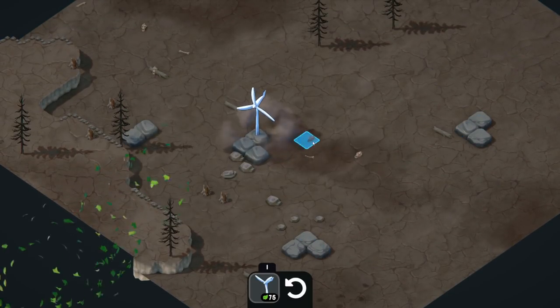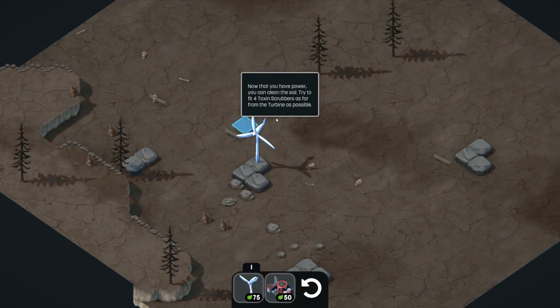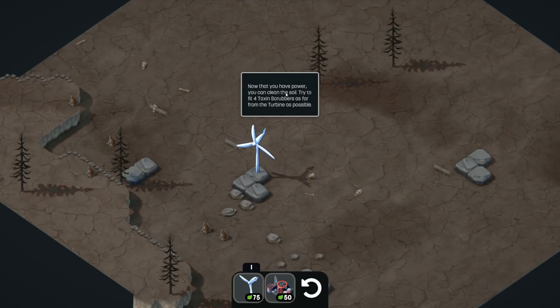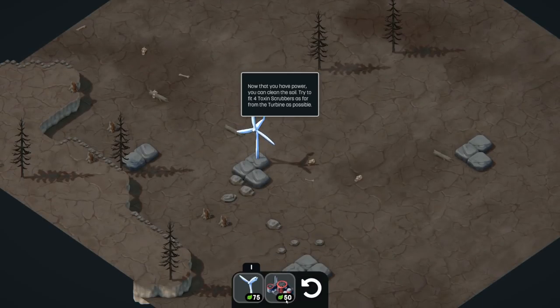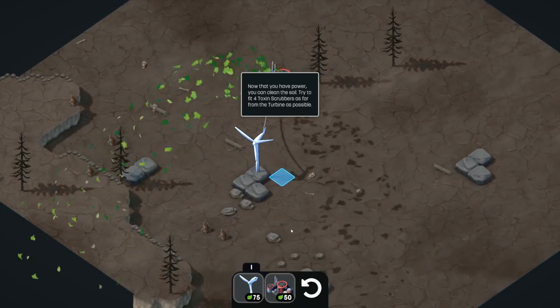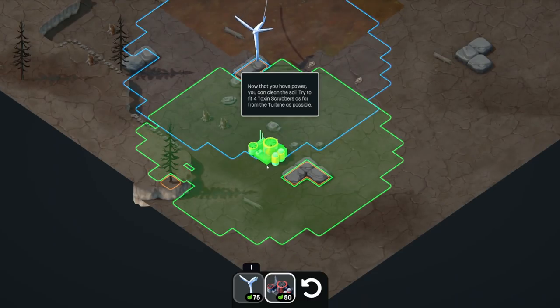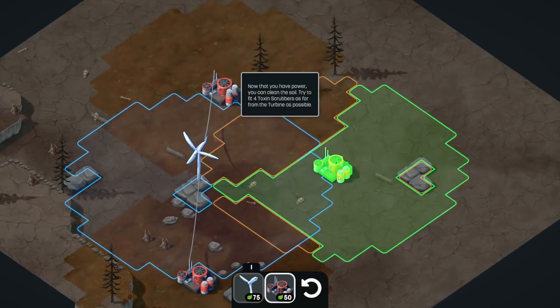Let's go ahead and place that turbine there. As you can see, as we place things, they need power. Now that we have power we can finally clean the soil. Try to fit four toxin scrubbers as far as possible from the wind turbine - basically we want to place these things as far away as possible because they make the soil good again.